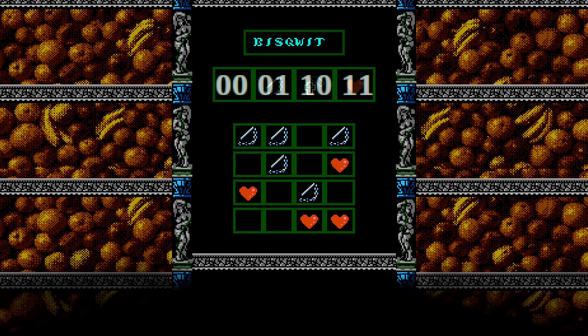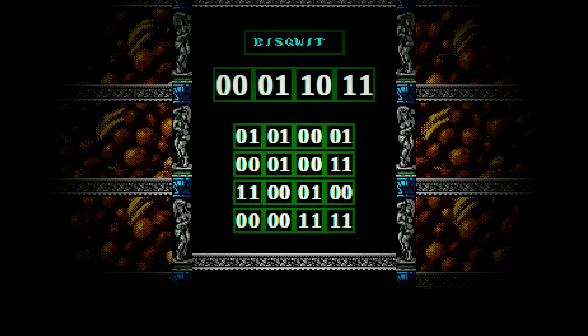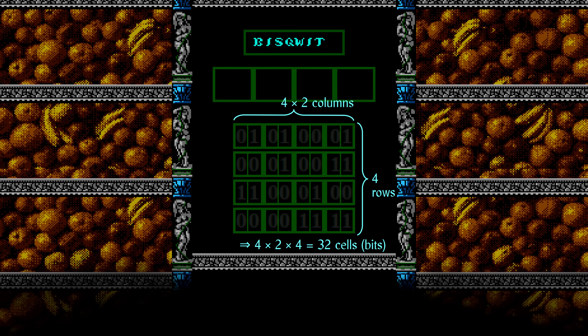Now let's have a look at an example password. If we translate each of these symbols into the corresponding binary digits, we get this table of numbers. Remember: blank means 00, whip means 01, rosary means 10, and heart means 11. If we pay close attention, we can see that each slot is actually a combination of two binary digits. Let's put little dividing walls to make it clearer, and we get a total of 32 half-cells, each of which can have either 0 or 1.